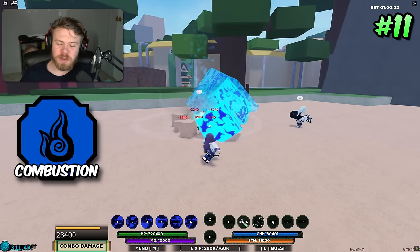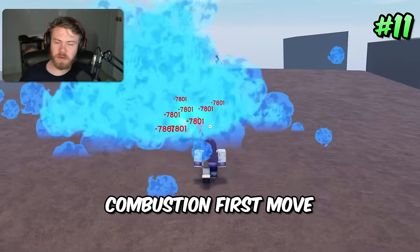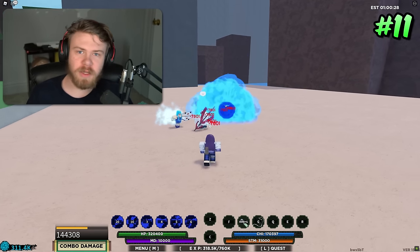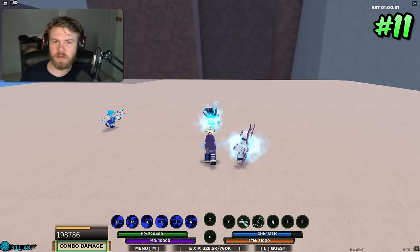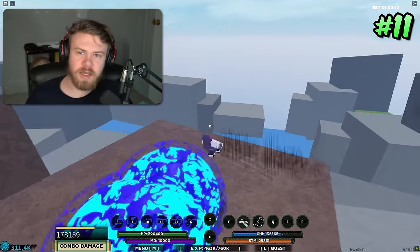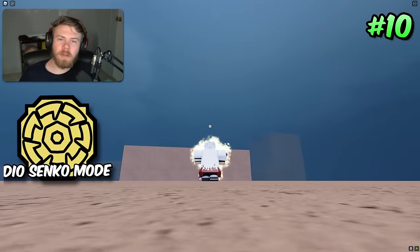Coming in at 11th place is Combustion. I am a combustion hater, but I do acknowledge how good it is. Combustion's first move is really good for combo extending — they made it instant and it's no longer locked in the sun globe, so it's an extremely good combo-extending move with a bit of range. It can also catch people off guard since it's instant. The sixth move of Combustion does tons of damage, which you can throw into a combo for free damage output, and it's really good for burst combos.